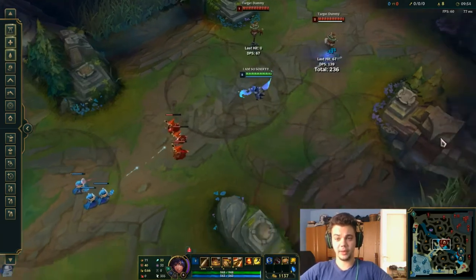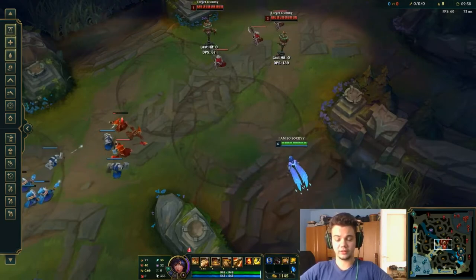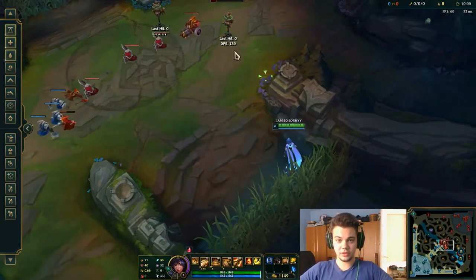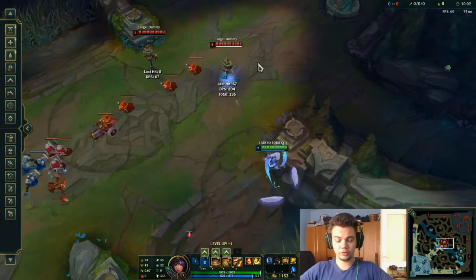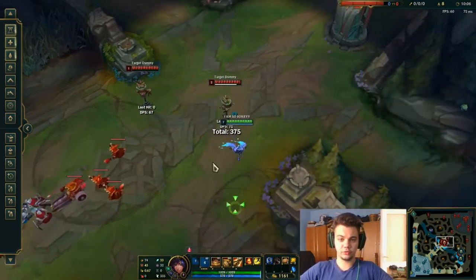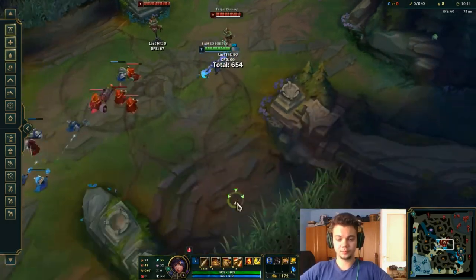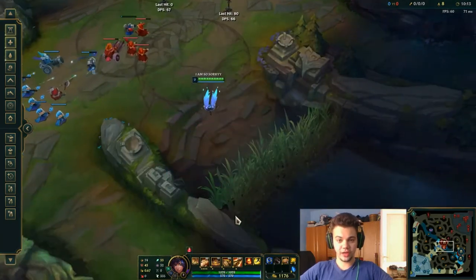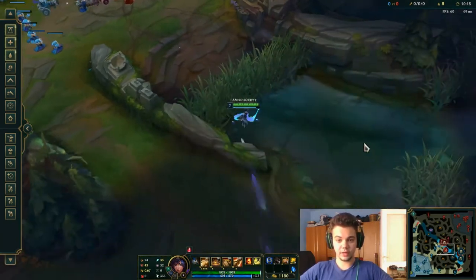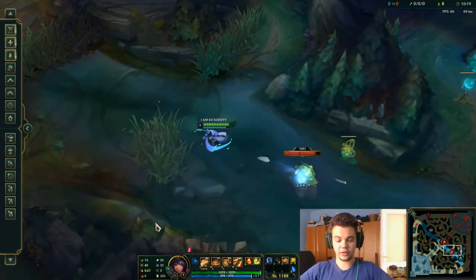The best way to kill someone is when you catch them without minions or other champions around that can block the damage, because you'll be able to deal full damage. Obviously they will retreat, so you gotta chase with your Q — move in the same direction they're moving. You can also do Q-Flash: basic press Q and then Flash.